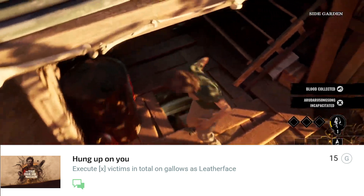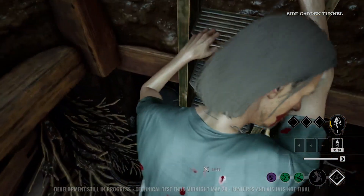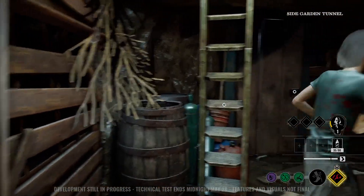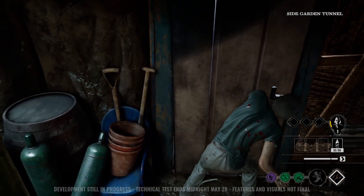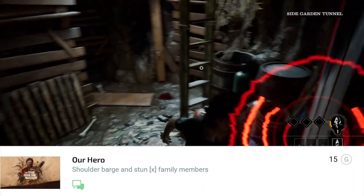'That's Cute' — kill a certain amount of victims in total as Leatherface. Hopefully it's not too high — I'd probably say like 25 would be a good number, because it doesn't happen too often; you gotta aim for that. 'Pick Them Up' — shoulder barge and stun a certain amount of family members. You gotta use Leland to do that.